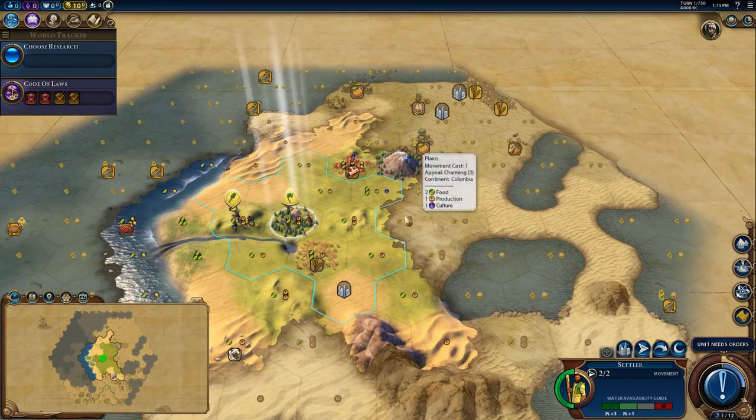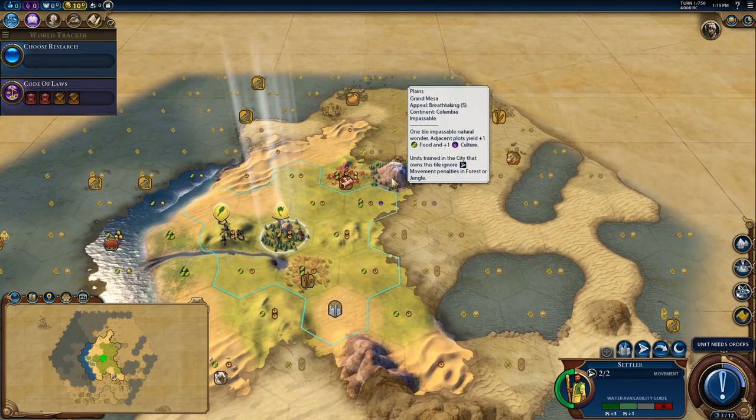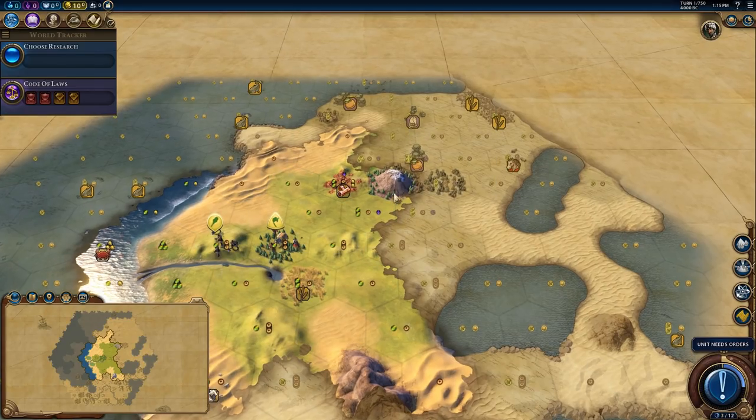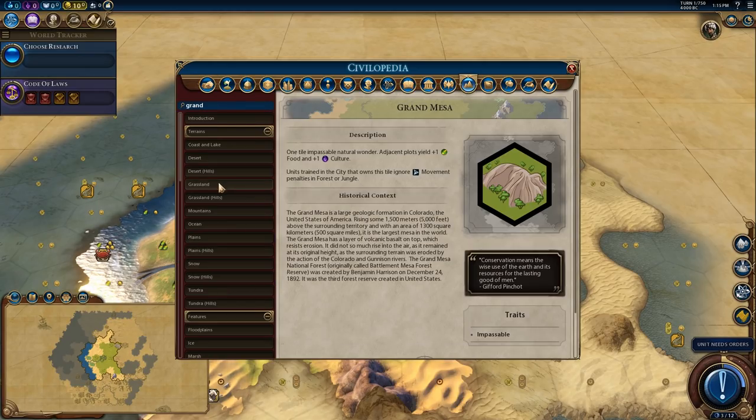Sorry about that, Steam was being obnoxious. I want to settle near this natural wonder, so let me look up the Grand Mesa real quick. The Grand Mesa is a one-tile impassable natural wonder - adjacent plots yield plus one food and plus one culture. This would be a fun one to settle beside, though I'm not sure if that's what we'll do.